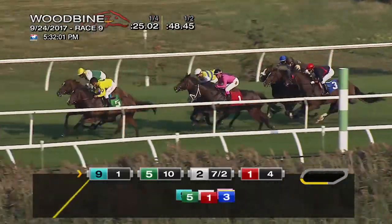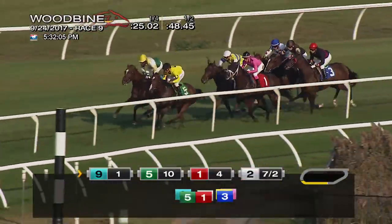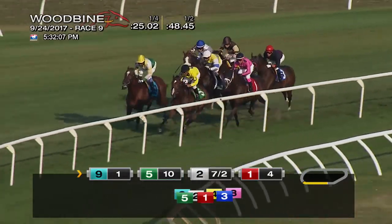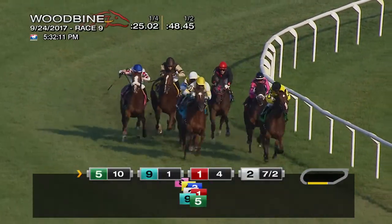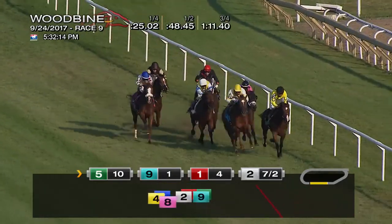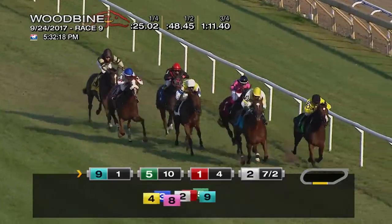Three-eighths left to run. And together, matching strides — Gilded Splinters and Negon's Eclipse on the outside. A length, Euchenna third. Killer Instinct is fourth. Out wide are Liberty Kitten as they wheel for home. And on the inside, Gilded Splinters. And on the outer, Negon's Eclipse have been one, two the whole way. Euchenna looking for room in the center. And down the outside, Killer Instinct.